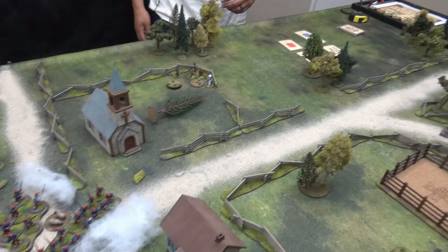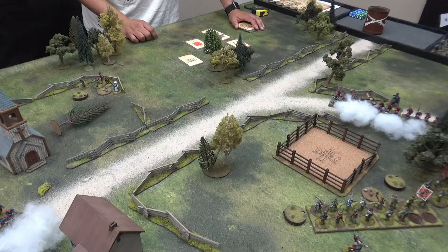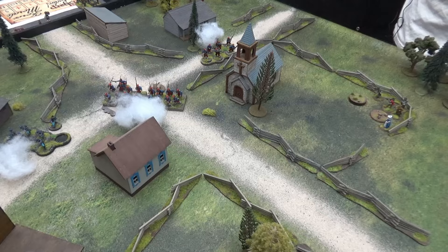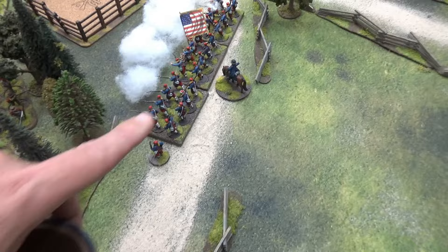That was very fortunate for me — I was just trying to put shock on them, not get them off the table. Then a Tiffin card. Both players have a flag — I go first because I have more. Bueller just moves down a little along the fence, trying to get Barksdale in range. Did not get a great move. Then I have Horton fire his boys straight ahead into these guys — it'll be twos with buck and ball.